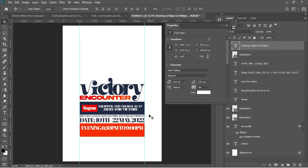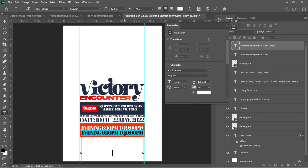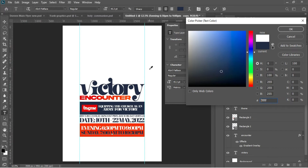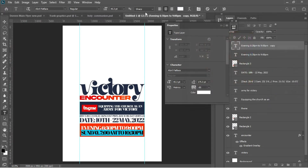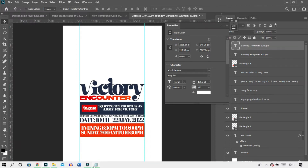Ctrl+J to make a duplicate — or hold Alt and drag to duplicate. Use arrow keys to drag it underneath the first one. Go for the Text tool again, Ctrl+A to select everything, Ctrl+V to paste, Ctrl+A again, and change the color from blue to white. Now I have both session entries.